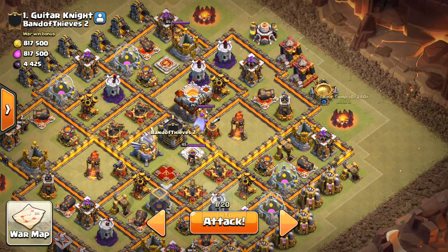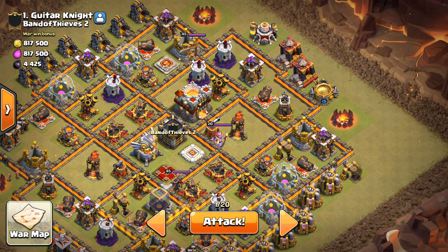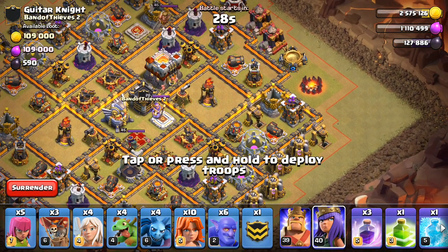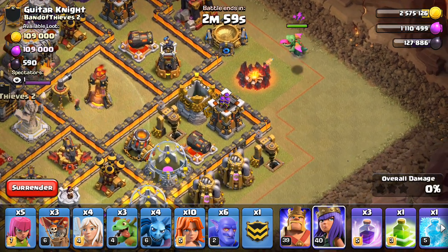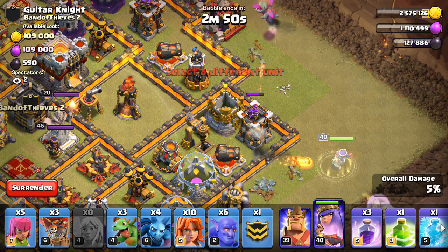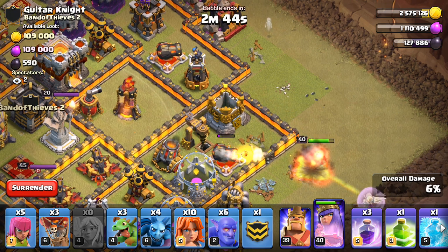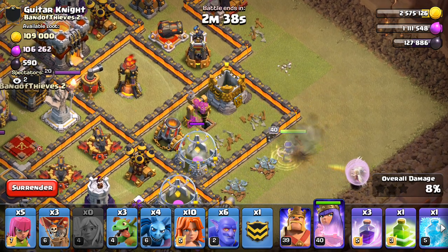One last time — baby dragon, start the queen, and from there it's just about going through with the plan. Let's do this. Get the baby dragon down first. Baby dragon. Queen. Good placement on everything. Not going to need to rage up the queen for the time being. We'll let her go for maybe another 45 seconds to a minute — want to let her really get stuff taken out, maybe even longer than that. She has quite a few storages to get through.